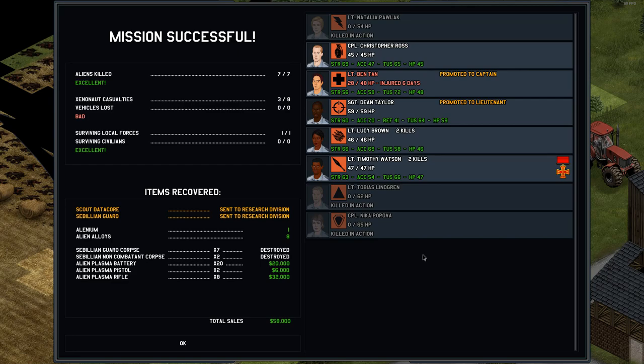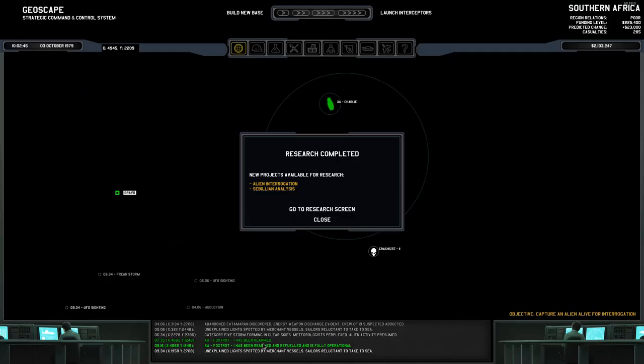So who's dead? Popova. Polak — oh man, she's been here since the start. Still, it's a shame, she was doing good too. And Lindgren. Lindgren's honestly felt the worst — that was such a one-in-a-million shot for a civilian to make, to just one-shot him from that far away. Oh well. We're definitely not doing that other mission now — we need to recruit some new people.